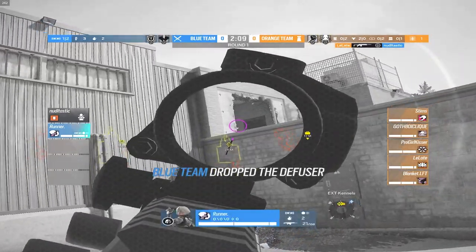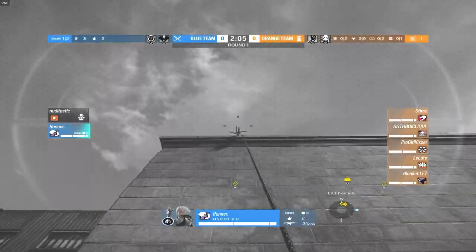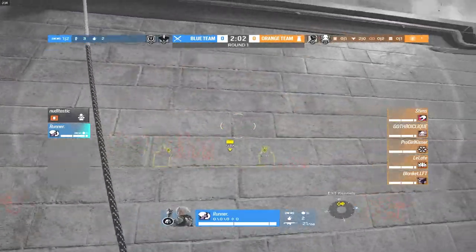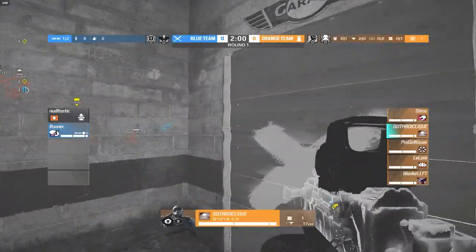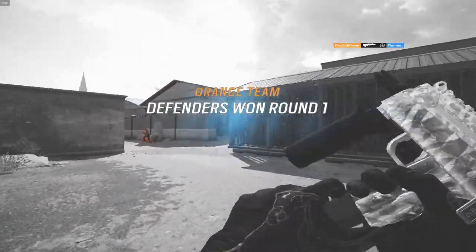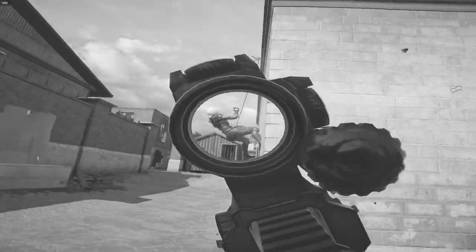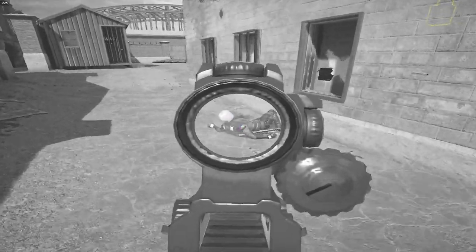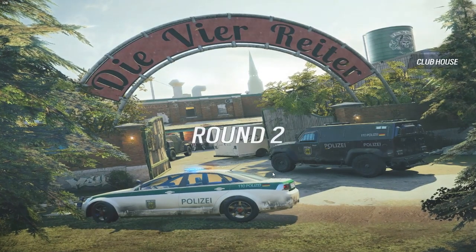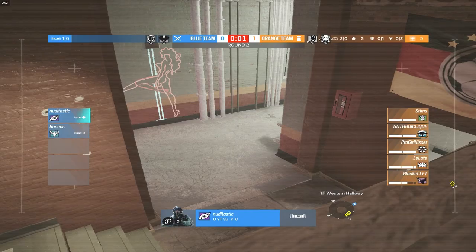That first kill leaves Runner in a 1v5 right now. We don't want to count him out just yet — this guy is absolutely insane. He's trying to work with what he has, got one guy pushing out from the garage. Pro Girl Kisser picks up the last kill onto Runner. The first round goes to the plat players — that's the first defense round going to them.